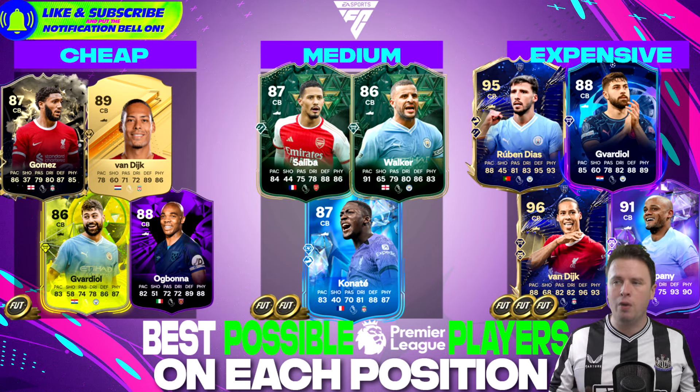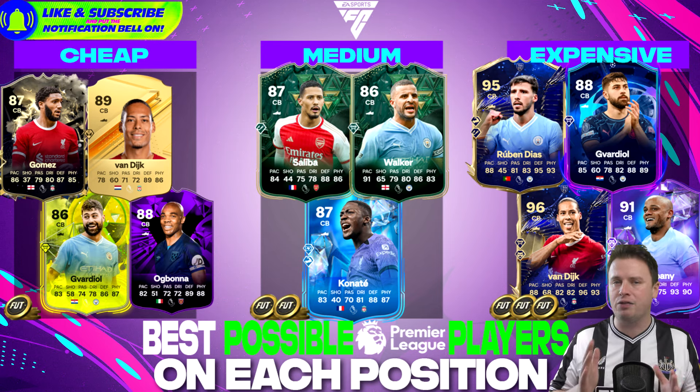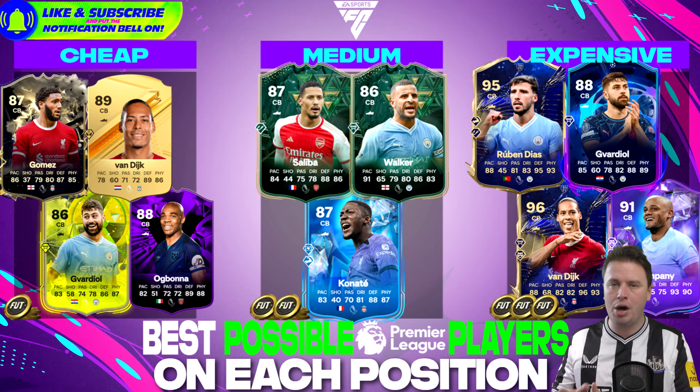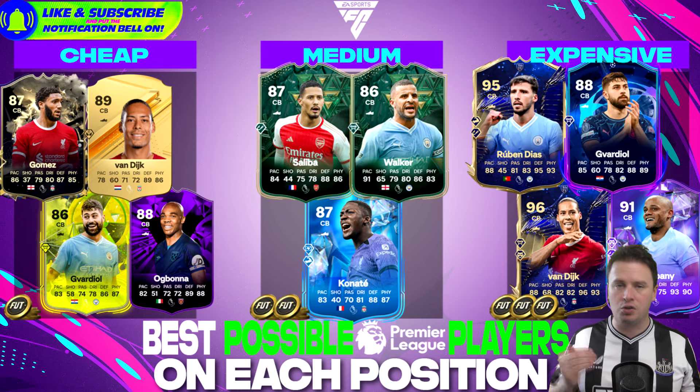When you want to upgrade, we go to 200 to 400k — it's a big step, but at this stage of FIFA/FC you would normally have that kind of coins. Saliba and K. Walker are Winter Wildcards that are still worth your attention. We also have Ibrahim Akunati — one of those super cool Fantasy FC promo cards, probably one of the best price-to-quality cards on this page. And Van Dijk Team of the Year, plus Fantasy Vincent Kompany, are also cool cards.